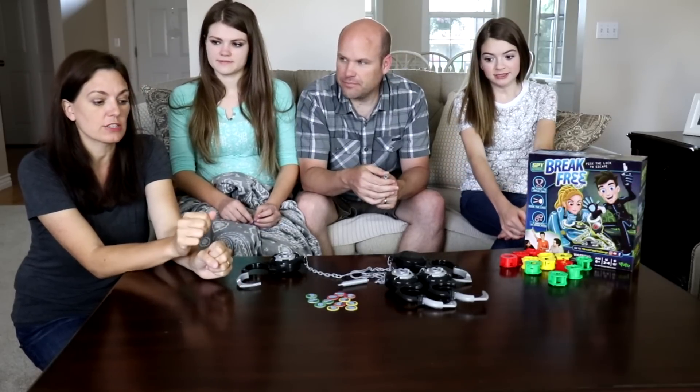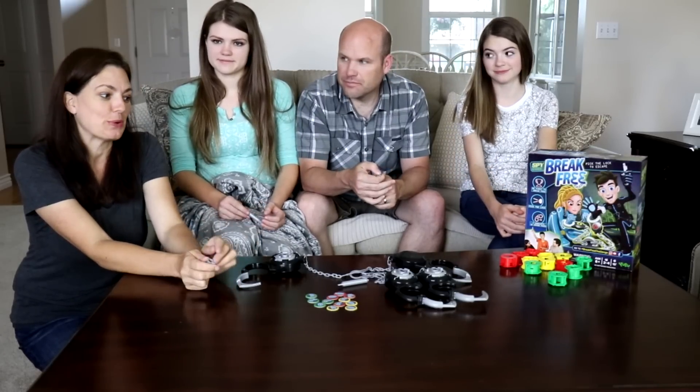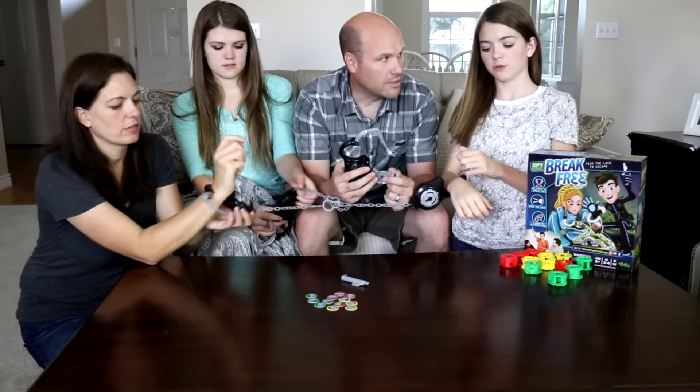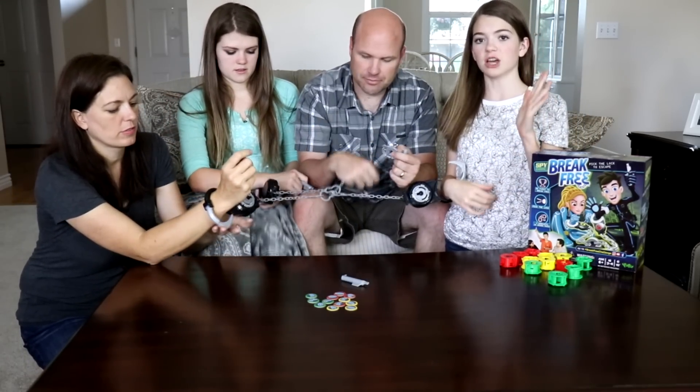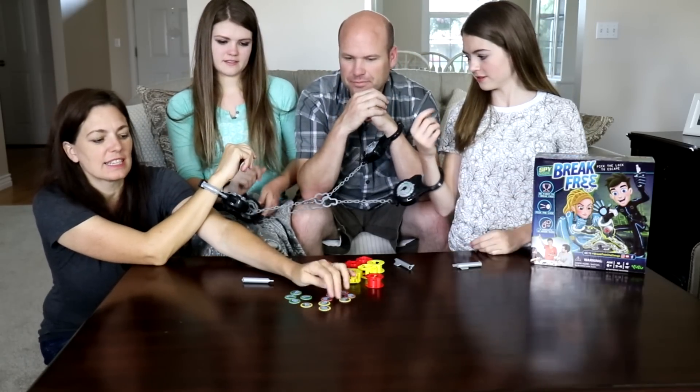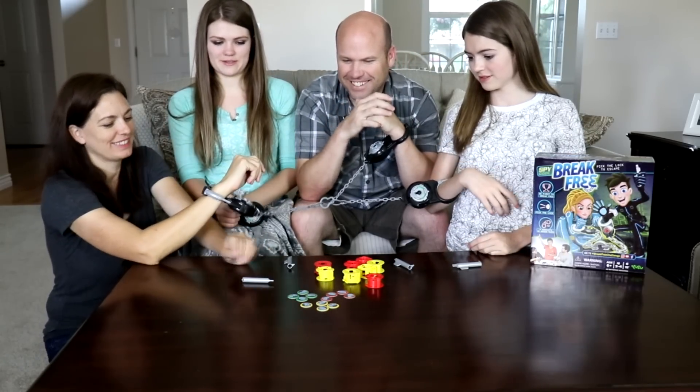We're going to start with the green, which is the easiest lock, move up to the yellow, and the final round is the hardest — the red lock. As soon as you complete one lock, hurry and switch to the next one so you can grab all the high tokens. We're going to play with our dominant hand locked up so we can only use our non-dominant hand to unlock it. Last place each round gets zero points.